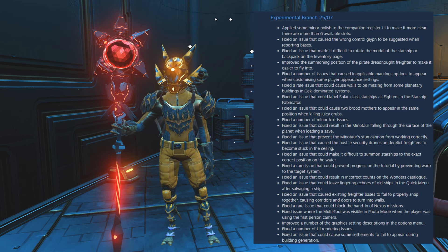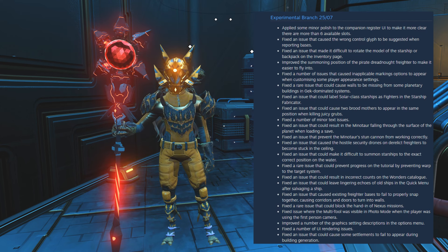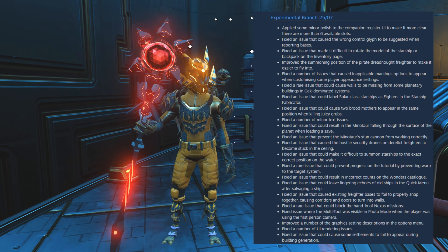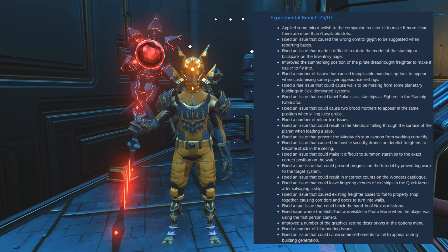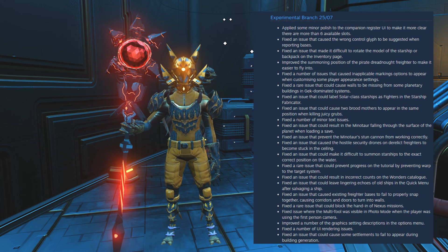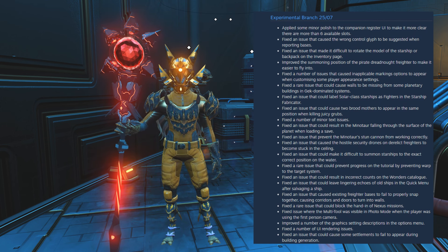That appearance fix is one I'm currently experiencing myself, apparently now fixed — fantastic. Fixed a rare issue that could cause walls to be missing from some planetary buildings in Gek-dominated systems. Fixed an issue that could label solar class starships as fighters in the starship fabricator.